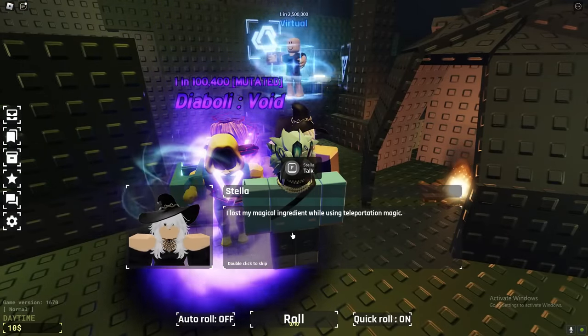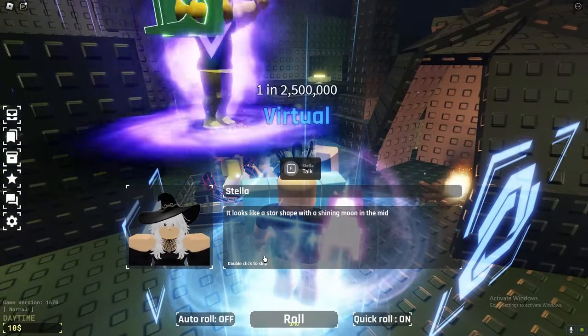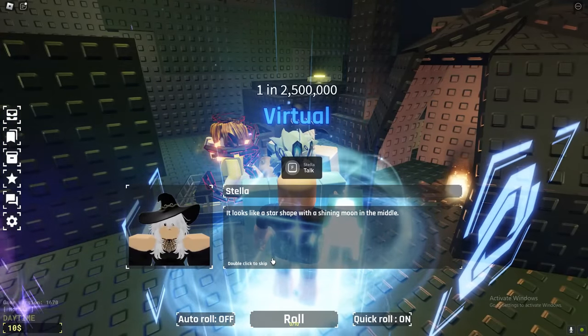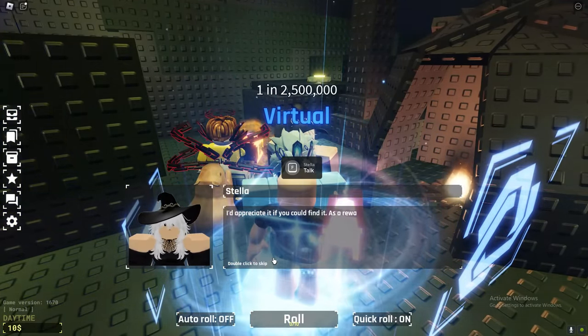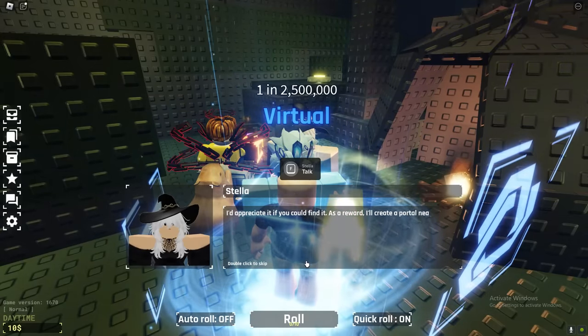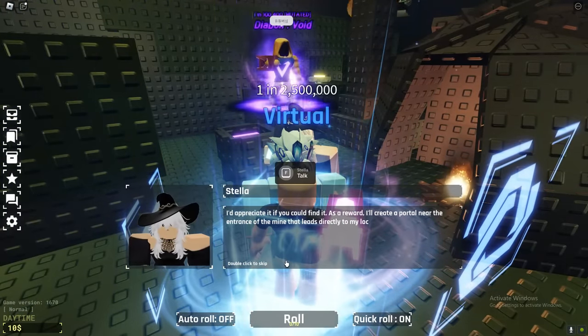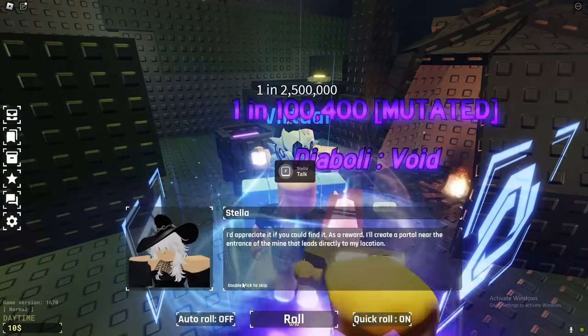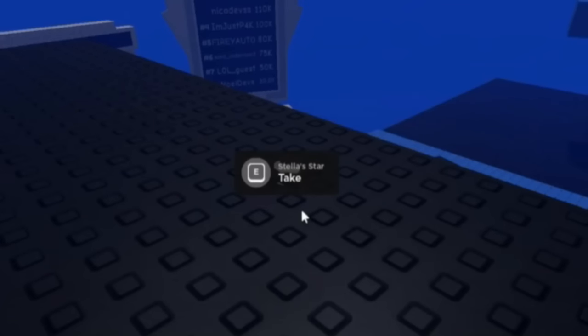Alright guys, so as soon as you're at Stellar, you've now got to listen carefully because this is how you actually get the star. To find the star, it does spawn in a starfall event that has a spawn rate of 1 in 6,000 per second.